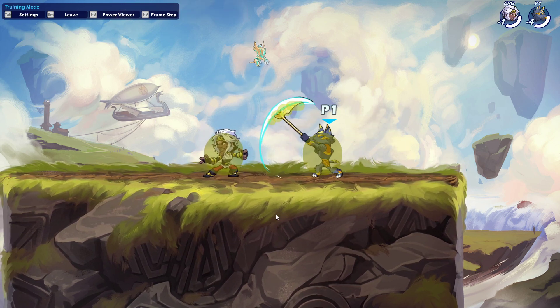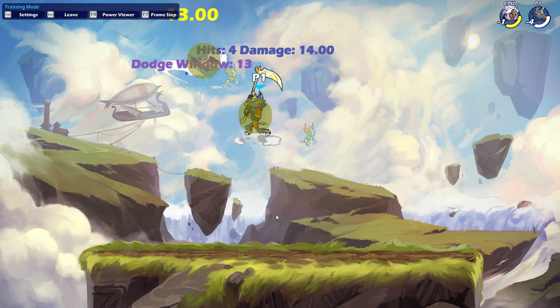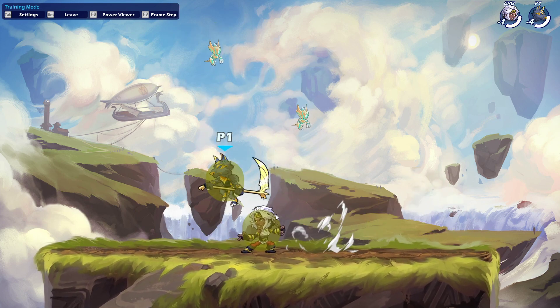It actually serves as a quite strong anti-air on the weapon and a very underrated tool. People tend to use it on the ground to pick up and start combos, but most of Scythe's moves can be used to start combos.